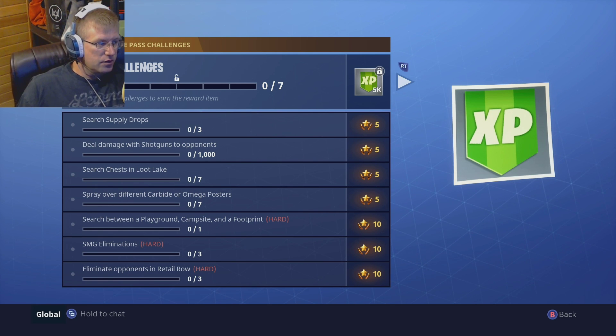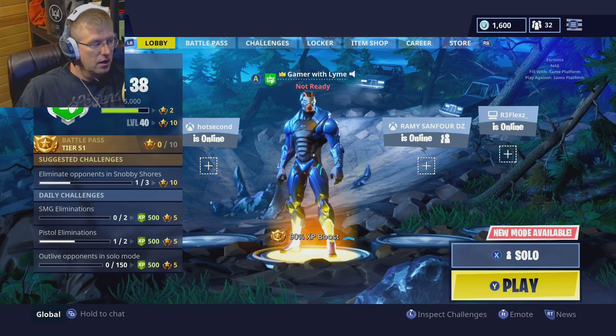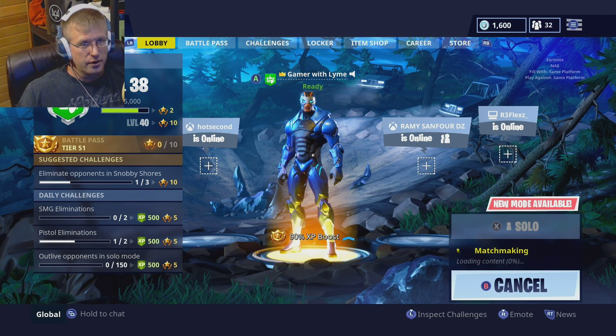The challenge we're going to be looking at is search between a playground, campsite, and a footprint. There's also SMG eliminations and eliminate opponents in Retail Row. Just the fact that a playground actually shows up on the map — I'll show you guys as we get into the match here and get it started. I figured I'll just do this one live.